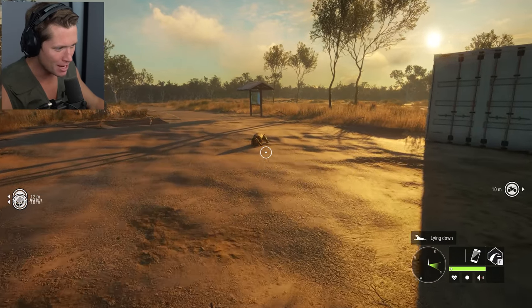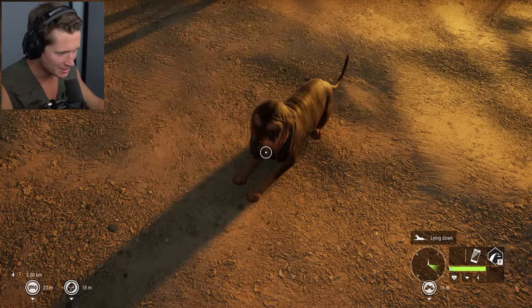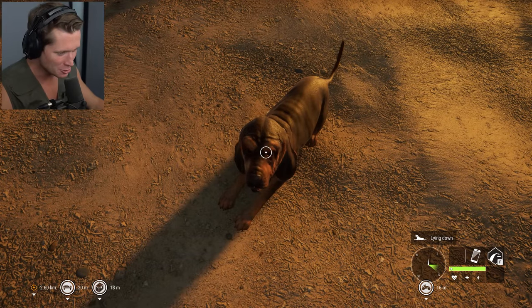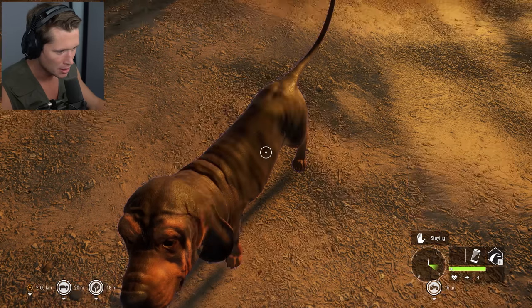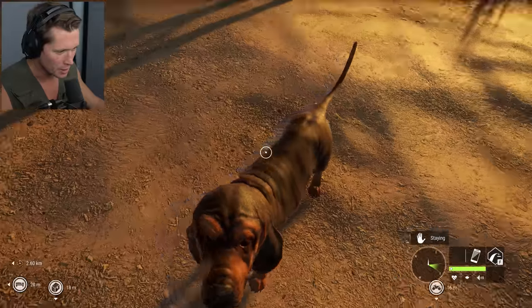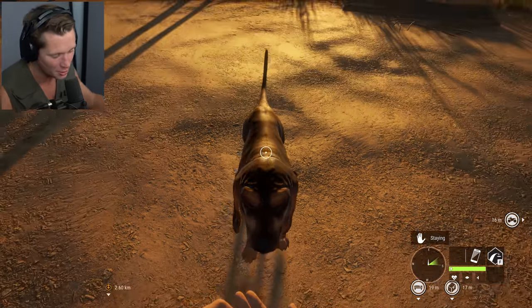Coop, get up. Good morning buddy, how are you doing? Hello friends. Oh, big big stretch. Can I give you a treat? Let's give him a treat. Good morning buddy. We have a big day ahead of us — we are gonna be hunting crocs.